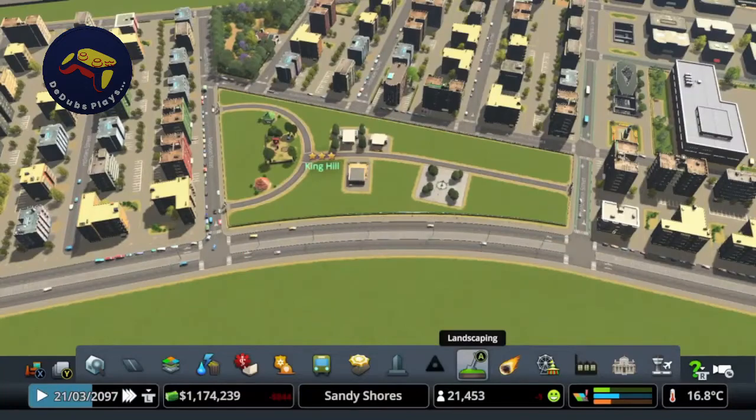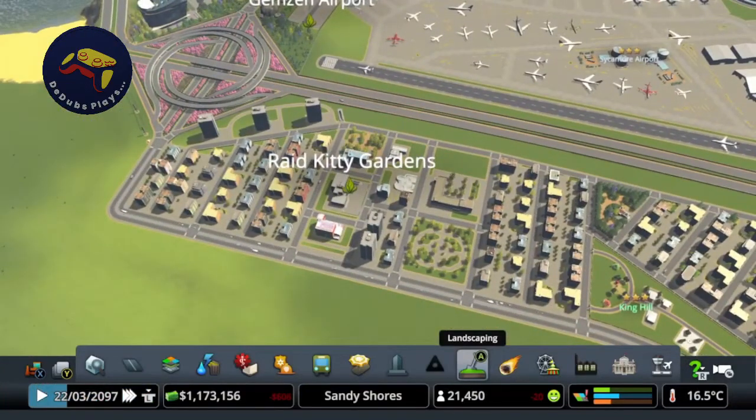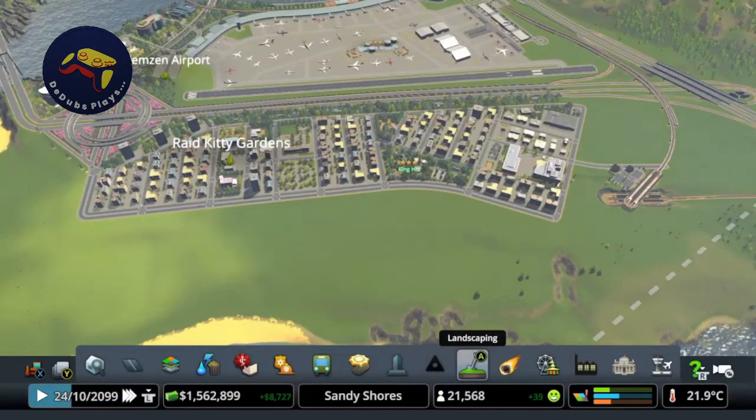We've still got the park to do here and a few areas over here to do. I think we're going to jump into a time lapse for the rest of this - at least that was the plan, but I'm very short on time, so instead we're just going to cut to the finished product. Okay, Raid Kitty Gardens is pretty much complete now. Let's have a quick recap of what we've done. I've filled out the park here and this is the one thing that is not quite yet complete.